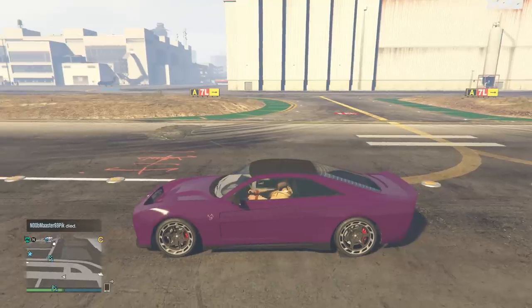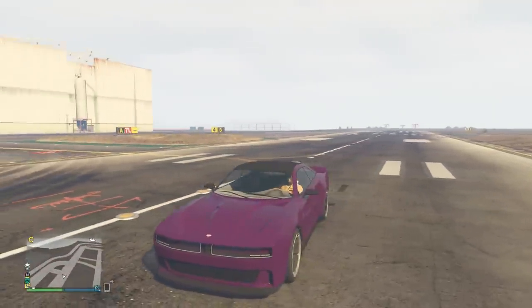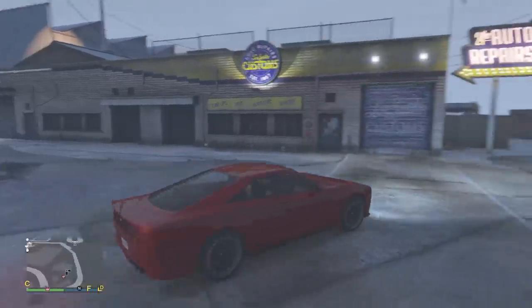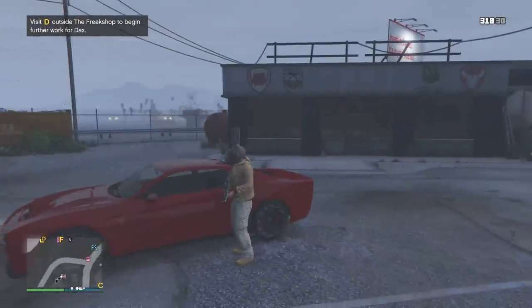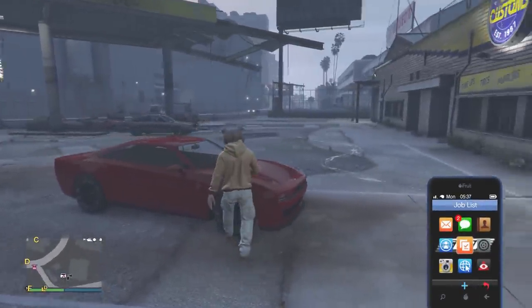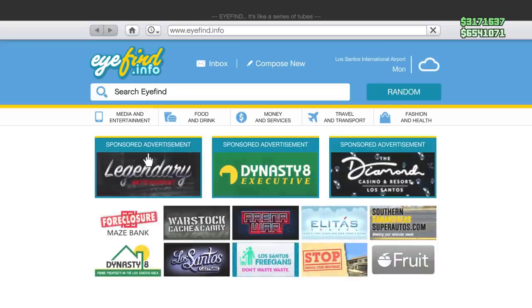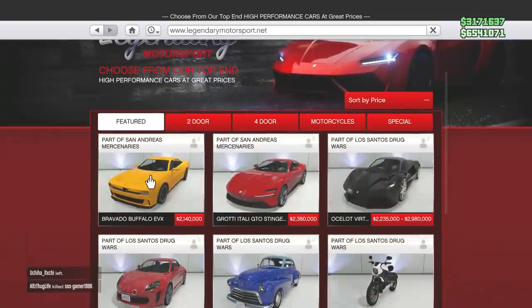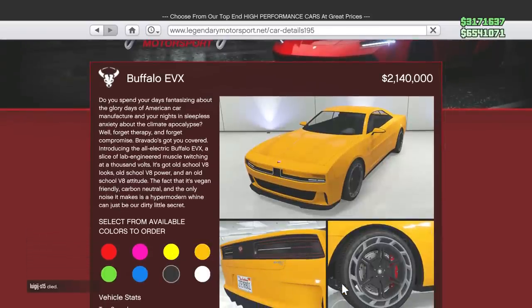Let's see what this car can do - the electric Daytona HSW, and it's gonna be stupid fast. We have the new car and I have to do this in a public lobby. I'm uploading this late because I've got some network issues, but the new Buffalo EVX is out. It caught me off guard - they're bringing the most anticipated car from this DLC right like a week after the DLC.